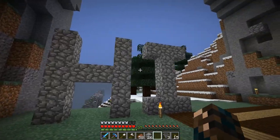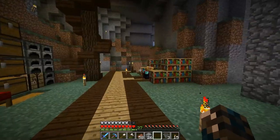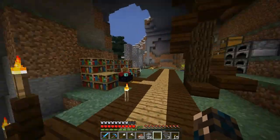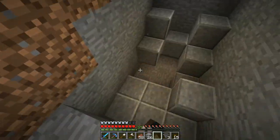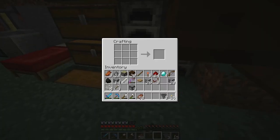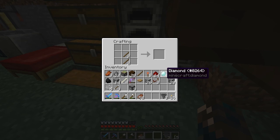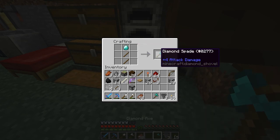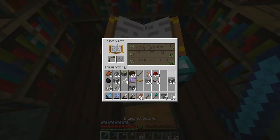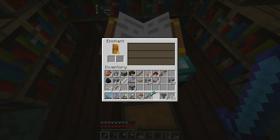Now I have all the stuff. We're going to enchant first and then make the auto spawner. I've set the bricks out and just need to put the rest around it. Let's make the axe and the shovel. We get unbreaking on the bow — not bad. Unbreaking on the axe — not bad as well.